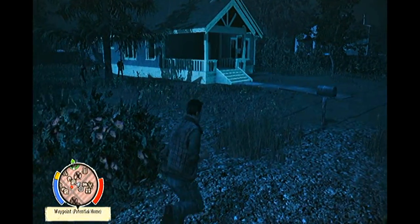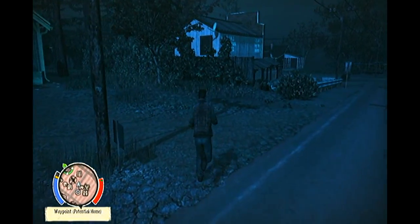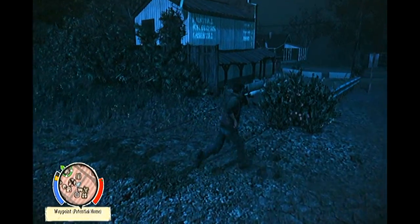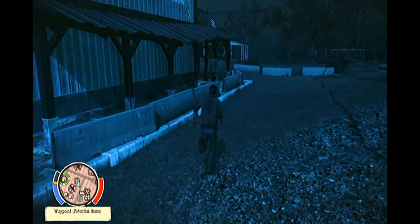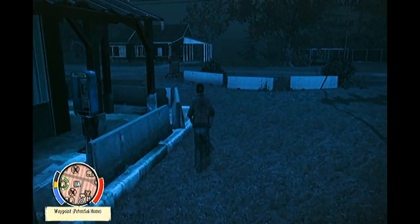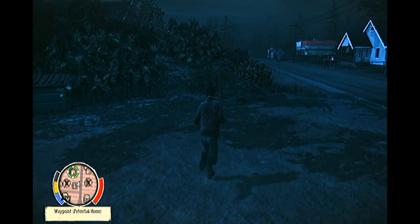I'm going to sprint there. That was a feral in the distance, so I think I'm going to go around this area. The last thing I want is to be caught off guard by a feral before we've even touched the first landmark, which is the Kirkman residence.